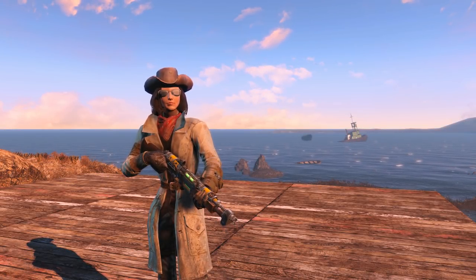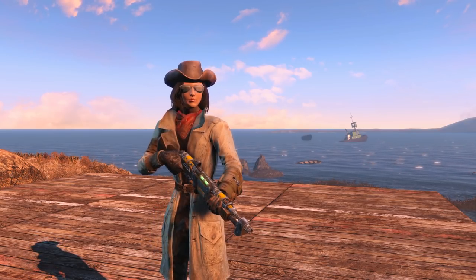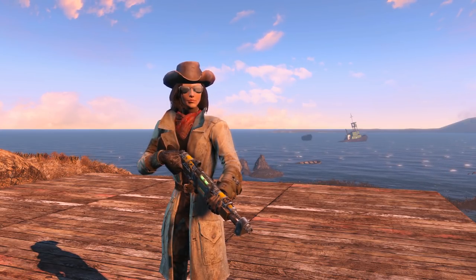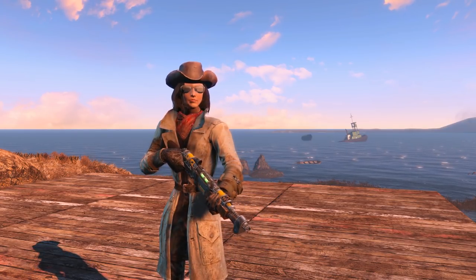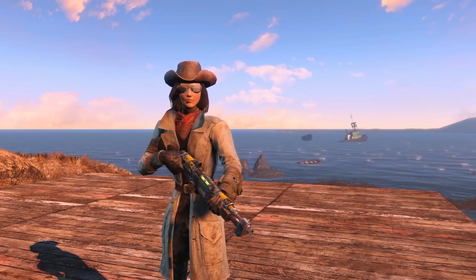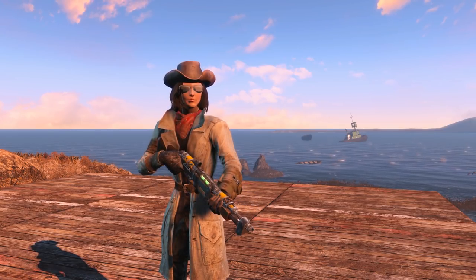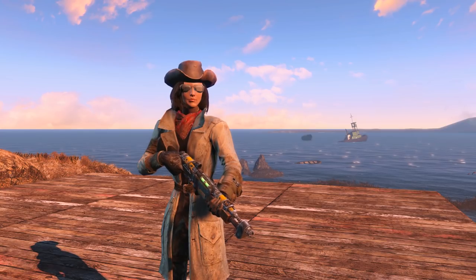Hello Wastelanders, Wanderer here and welcome back to Fallout 4 Horizon. This is the Wasteland Survival Guide issue number 2. If you've not watched the first episode, make sure you go and do that because we're going to be going over how to set up your first base, using materials you found in the first episode. We're at Spectacle Island, not Sanctuary, because I didn't want to be bothered by all my settlers constantly pestering me over there.